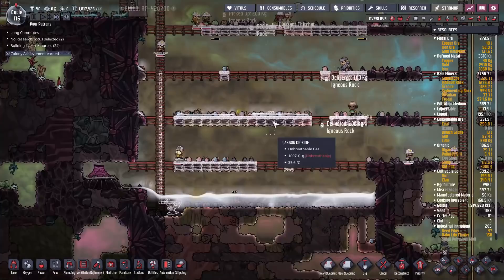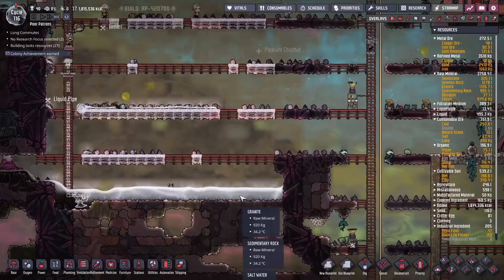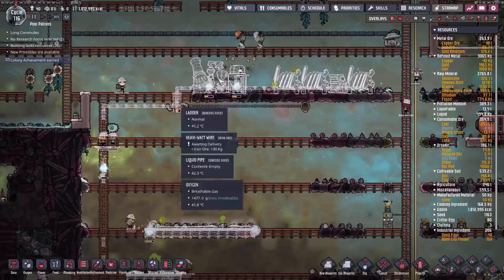So far the temperature here hasn't gotten too bad — still livable. I'm putting in ladder segments everywhere so we can dump down all the rocks. This giant mass of stuff should keep it livable, if not comfortable. Anyway, let's move this forward a bit.